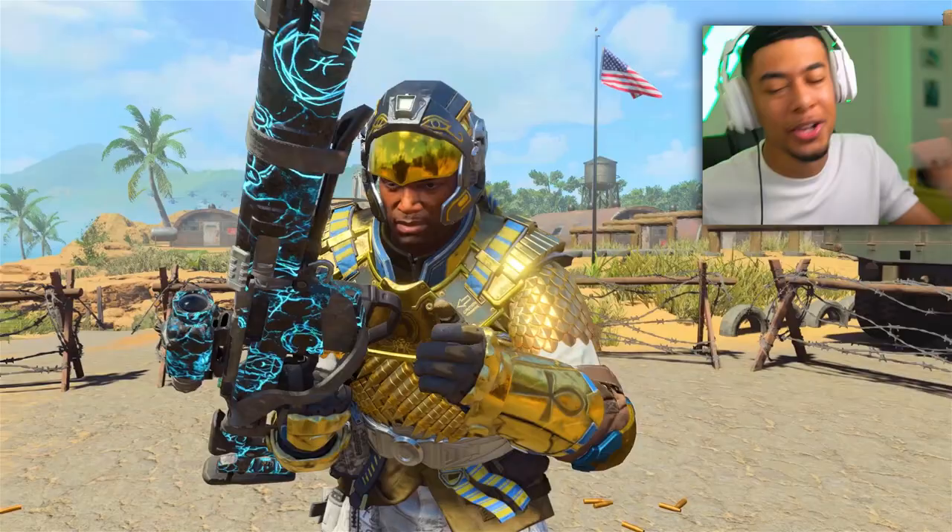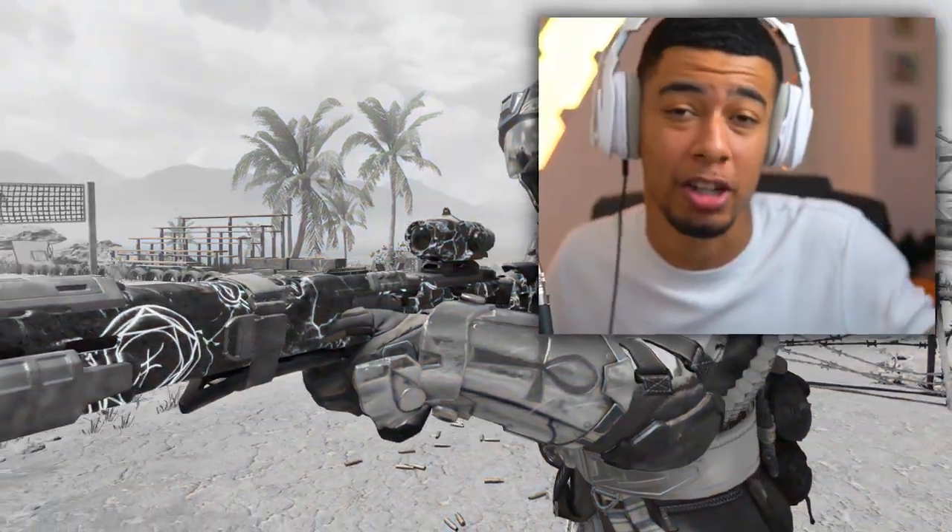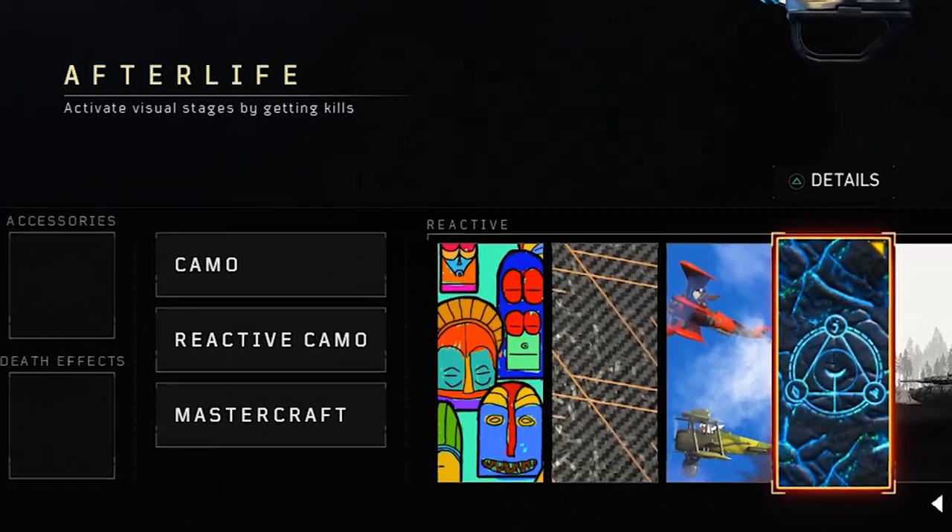The new rarest camo in Black Ops 4. You guys know we've had Dark Matter - it isn't that rare anymore. Like, pretty much everyone's got it. If you haven't got it, you're a little bit slow, to be fair. But now we've got the Afterlife camo.